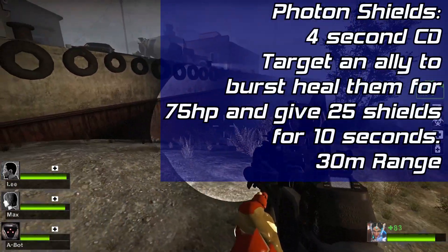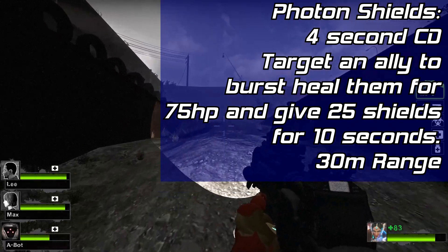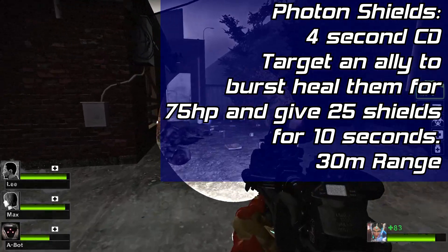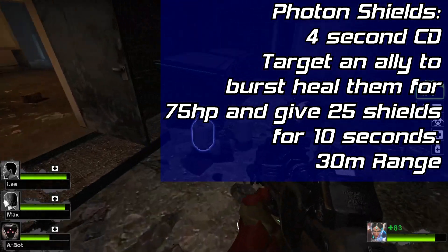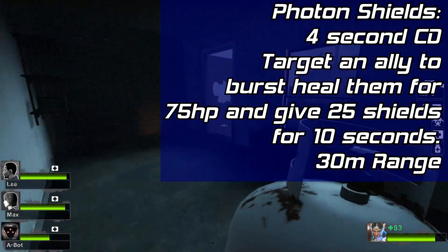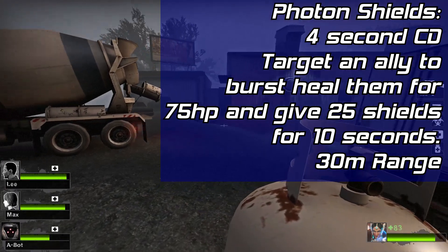Last of the abilities is the Photon Shield, which will replace the teleporter. Similar in function to the Sym 1.0 ability of the same name. Symmetra will target an ally within a 30 meter range to burst heal them for 75 HP and grant them a 25 HP shield for 10 seconds. This ability will have a short 4 second cooldown.